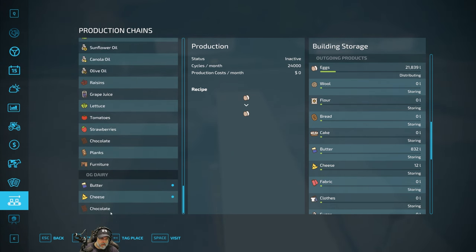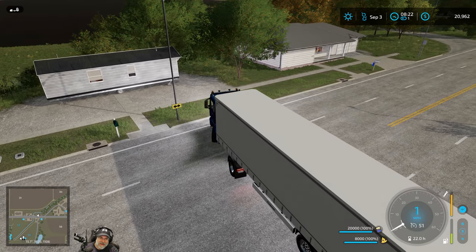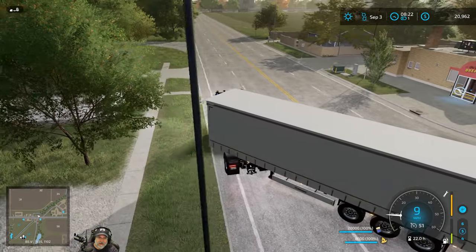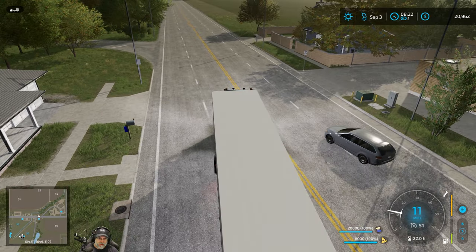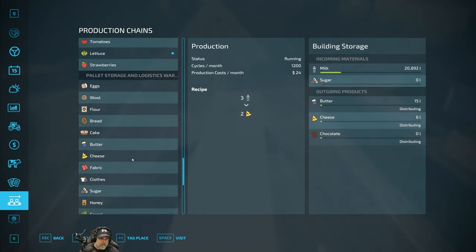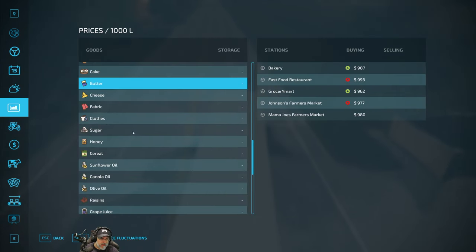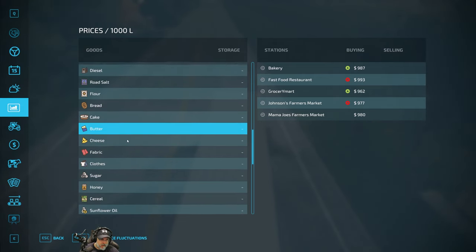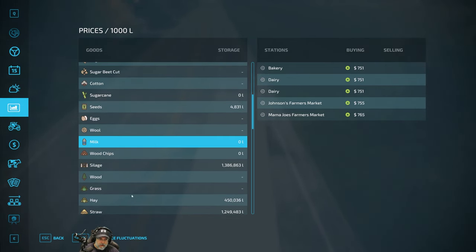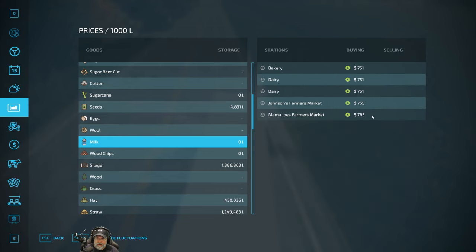There's quite a bit of milk in the dairy - I think we should just leave that there. There's no much point in selling milk straight up because I'd rather turn it into butter and cheese. Out of curiosity, what does milk sell for? $7.53 - we could get $7.65 from Mama Joe's Farmer's Market. Well, let's think about that. Kind of depends on how much money we're going to get from this butter and cheese, because remember we've been making this since January.